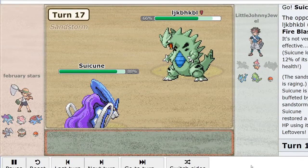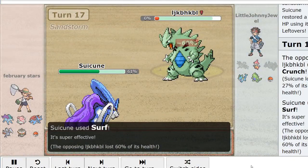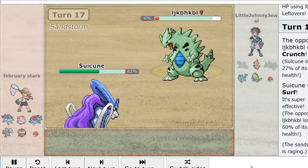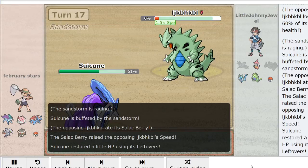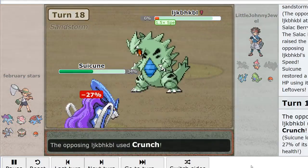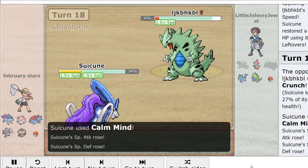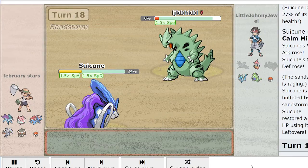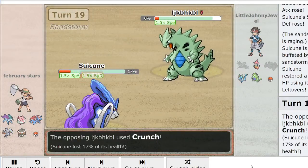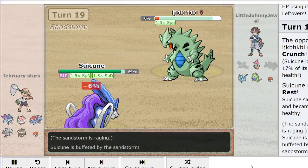Dan's been bringing some really creative stuff so far. We see a Crunch here — that doesn't look like Black Glasses damage though, it was a little bit weak for a Black Glasses Crunch. We do see a Surf there, and in fact it's Salak Berry. So it looks like Salak Tyranitar — very cool set from Dan. Pretty reliable niche way of trapping Gengar, which is very cool. We see a Calm Mind from the Suicune. It's probably going to be able to rest off here if we don't see a crit. We don't see a crit from that Crunch, and we are going to see the rest here.